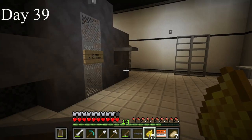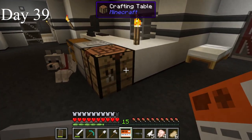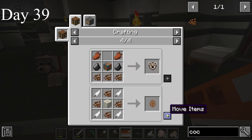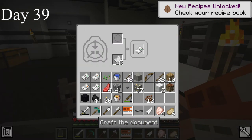I used the Clockworks on 1-to-1 mode to turn green dye through several colors — green to yellow, to light blue, to magenta, to orange, to white, and so on. I'm playing Minecraft on version 1.12, which actually doesn't have a brown dye — it has cocoa beans. I need the cocoa beans for certain SCPs and to make cookies for other SCPs. I used some of the beans to make SCP-143-FR, Mesozoic Chicken Coop. I collected some gravel and clay.